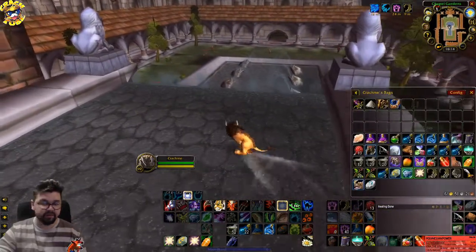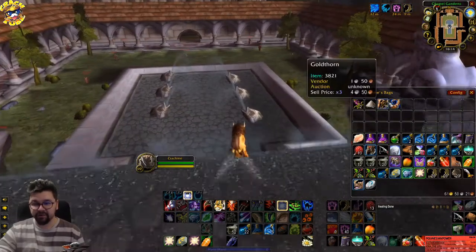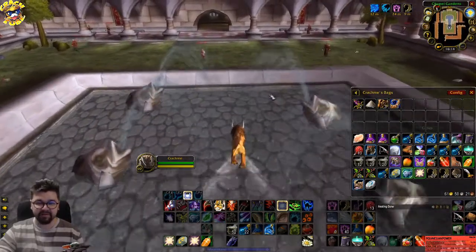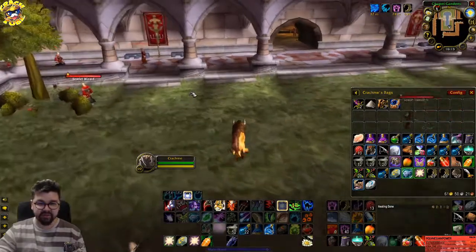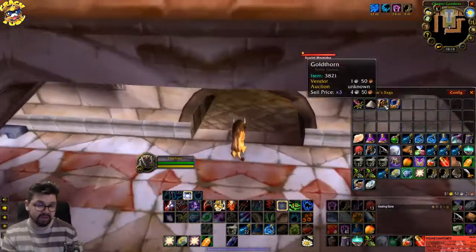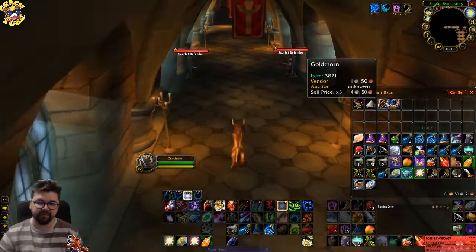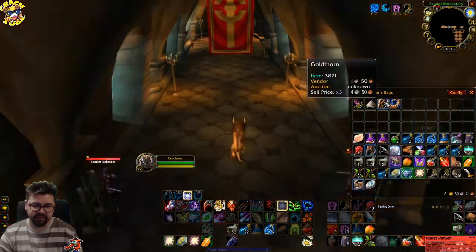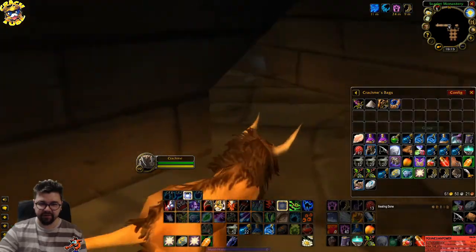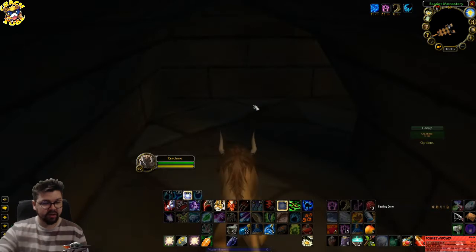The herbs you can find right here in the Cathedral are goldthorn and liferoot — not the materials for the shadow protection elixir, but very interesting if you want to make mana potions. Goldthorn is very annoying to farm elsewhere, so I always pick those up too to get some extra value before I reset the dungeon.